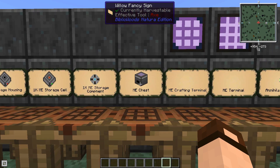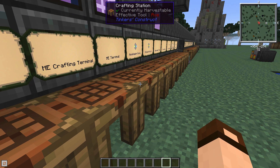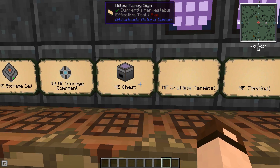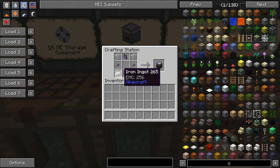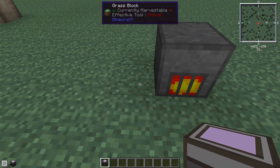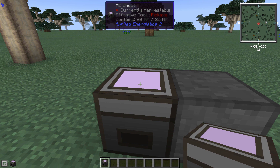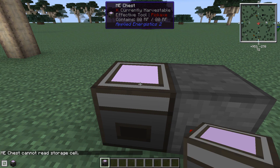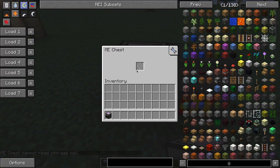With the ME chest you need power — I've got a vibration chamber here. If you click on it, you see it has one slot, but clicking tells you 'ME chest cannot read storage cell' — it needs a storage cell. So let's move on to storage cells. The first part is the storage component. The basic one is the 1K ME storage component, made with a logic processor, four Certus quartz, and four redstone.